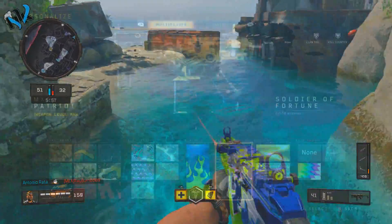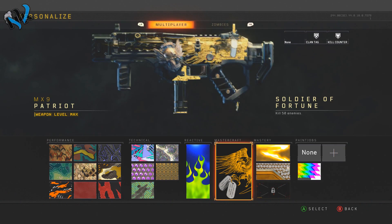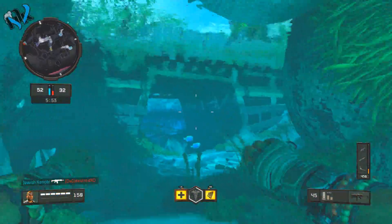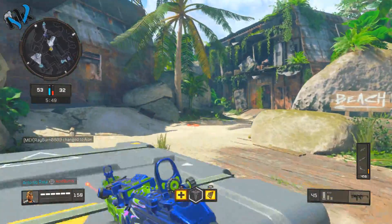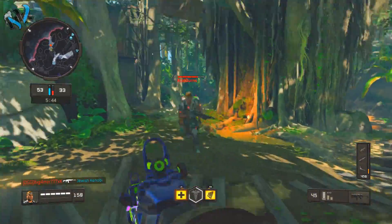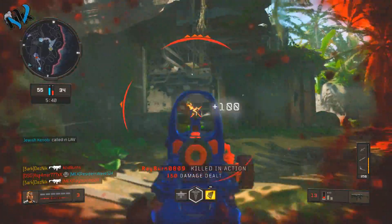The next set is called 'Soldier of Fortune' and this is the mastercraft set. The only way to get the mastercraft set is to get 50 kills after you've already unlocked the reactive set — not 50 kills in one game, just 50 kills overall with the Patriot. Then you'll have the complete sets of the Patriot variant: both the reactive set and the mastercraft set.